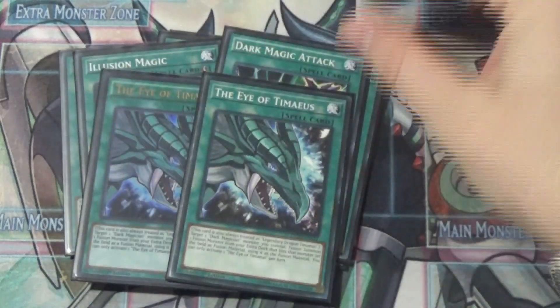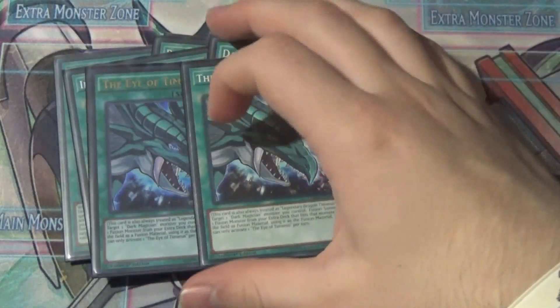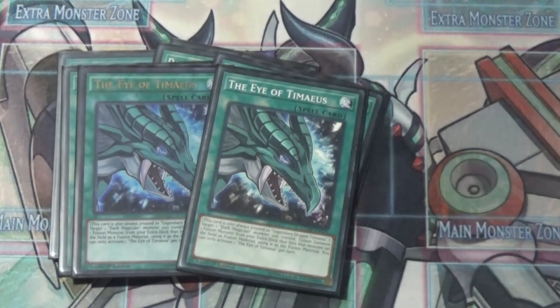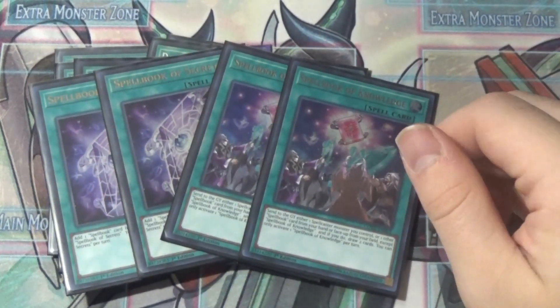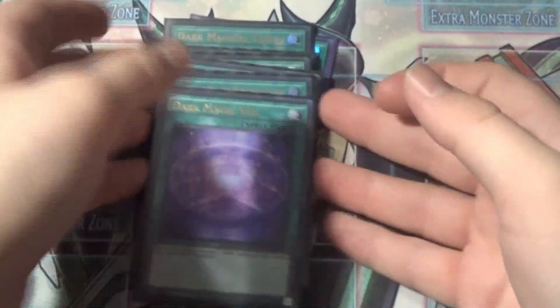I'm playing two Myus — they're not rarity-matched but whatever. This card becomes even more important with some of the new support, so at least two felt fine. The last things we run are the Spellbook engine: two Secrets, two Knowledge — felt fine. And one Dark Magic Veil, which is basically a Monster Reborn for Dark Magicians.